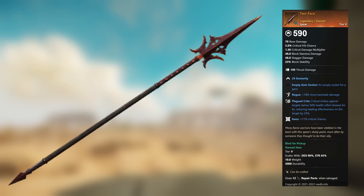Two Face — legendary unnamed spear. 29 Dexterity, empty gem socket. Rogue: plus 18 percent more backstab damage. Plagued Crits: critical strikes against targets below 50 percent health inflict disease, reducing healing effectiveness by 23 percent. Keen: plus 11 percent critical chance.